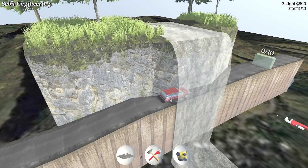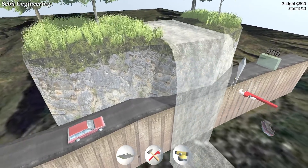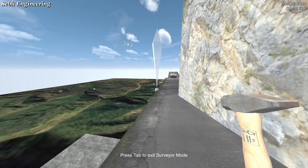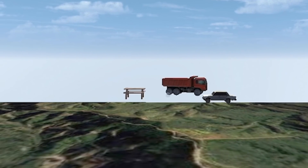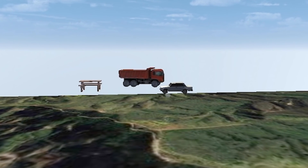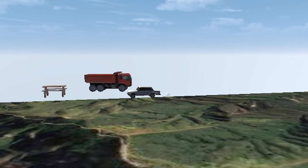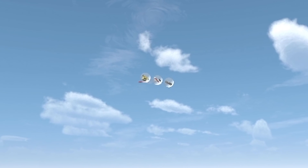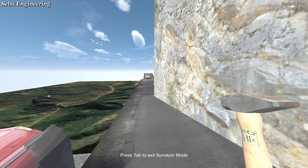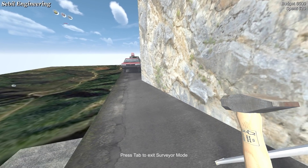Alright this is quite a cool little level. Let's go take a closer look. I think I can see what the problem is here. There's an even bigger problem over there — there's a picnic bench, a lorry and a car that no one can get to. I love that the menu's still up and it's usable as well. I can literally click on all these buttons. But yes the problem here is someone has built a road directly through a cliff.